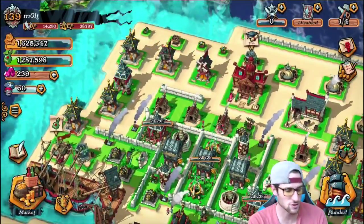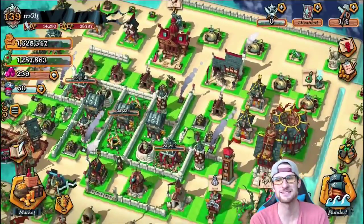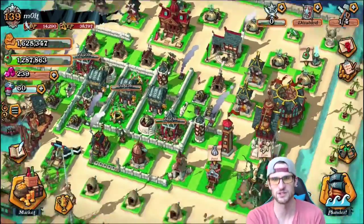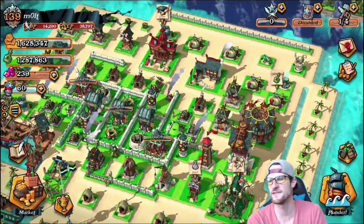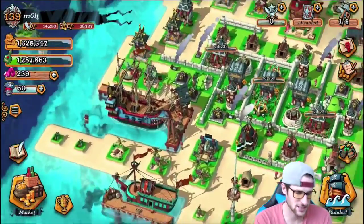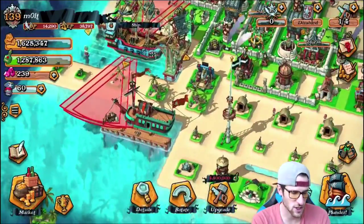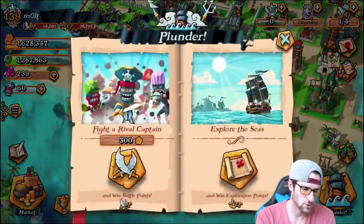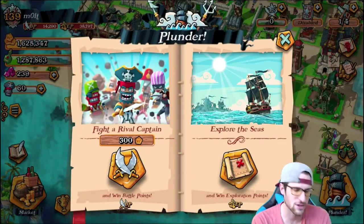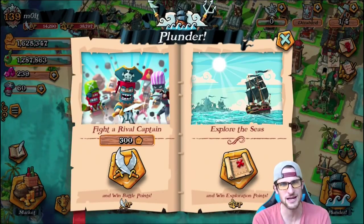Those two buildings — the Academy and the Voodoo Hut — are probably the most important on the base because they upgrade your troops, which is how you attack and get your loot. You also have defenses, a ship that explores the ocean, and a guild ship where you can get troops donated to you. Over in the Plunder menu you can fight a rival captain, but instead I'm going to show you a replay.